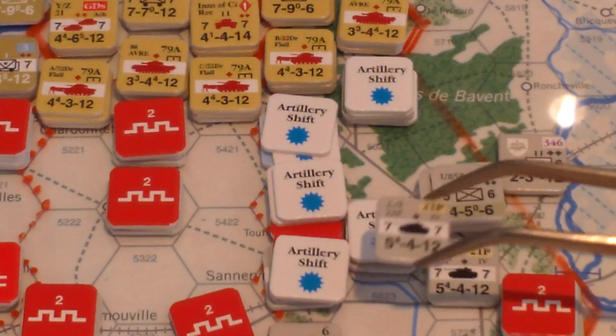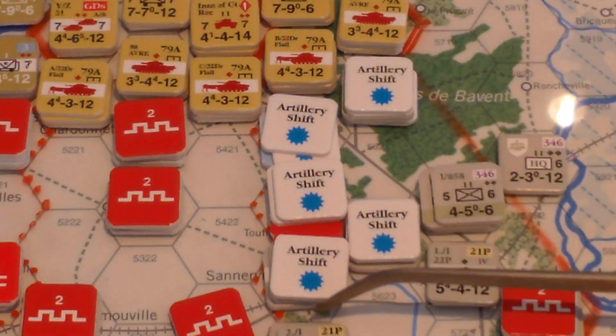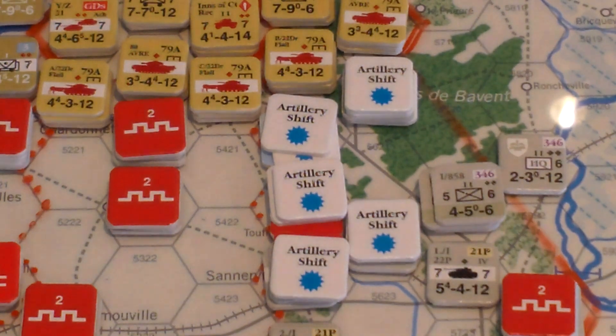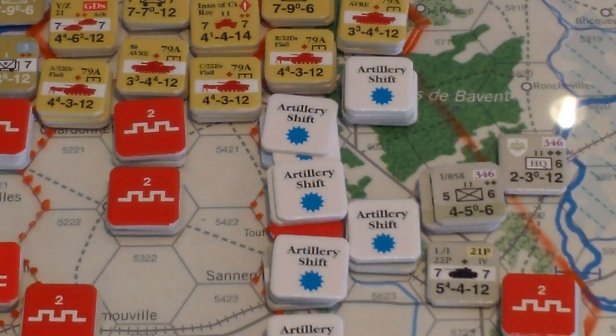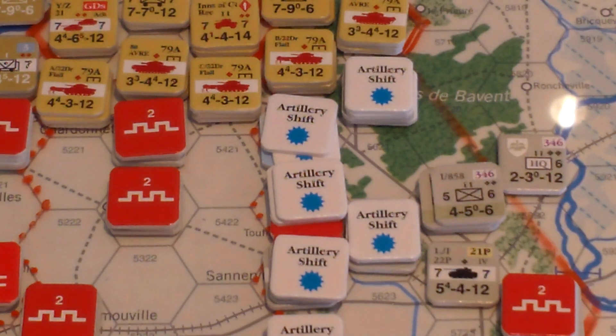Going in here — another pure AFV, single step infantry — so that's another minus three. Got a five: a two is one artillery shift and one step loss. I'm going to take the field work, though I'm not sure if that's the best call. Next hex: that's minus one for fewer than two steps. Got an eight, goes down to seven: three step losses. Boom.